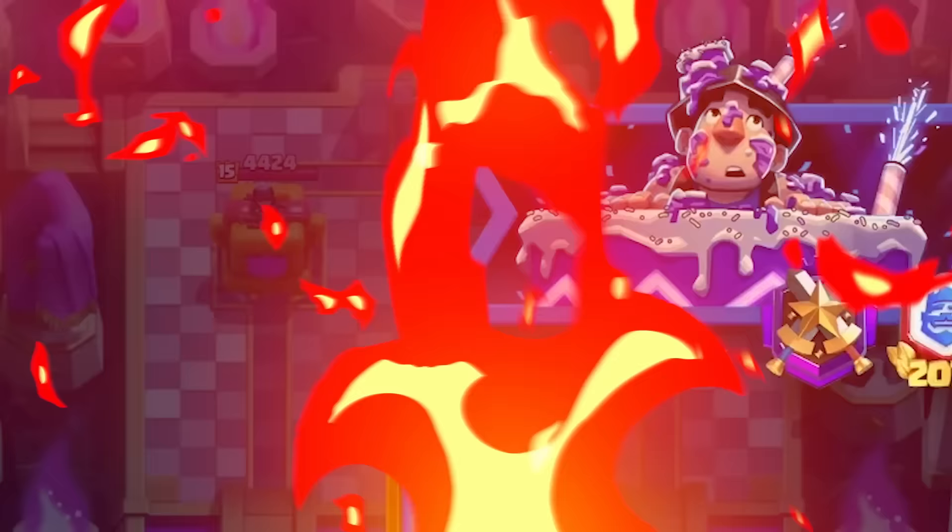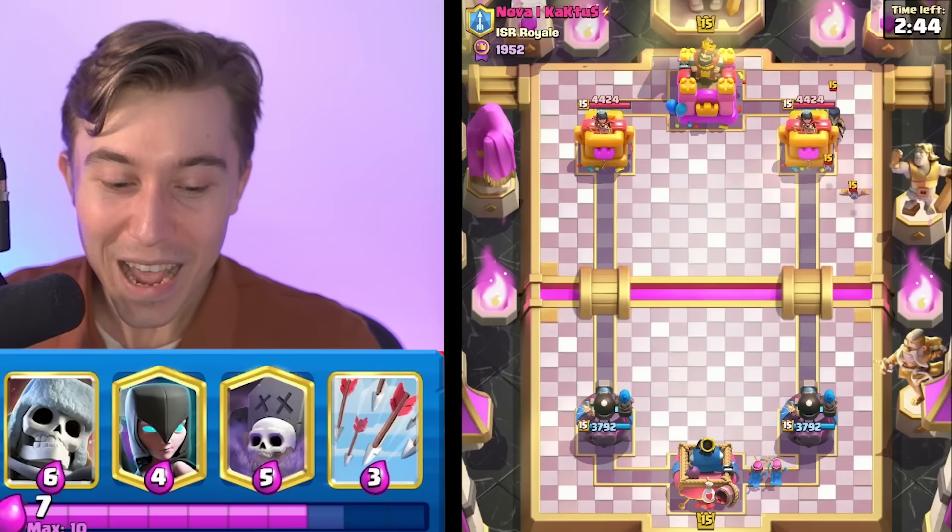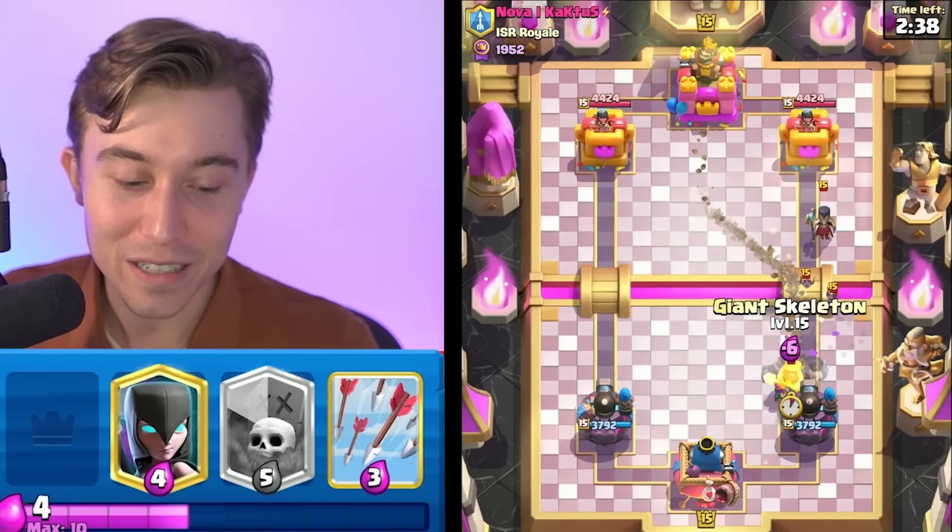This top 775 player in the world is ready to get wrecked by Graveyard. It's fun because Giant Graveyard adapted in the most malevolent way possible. Having the Giant Skeleton means your opponent can't break through — you actually have defensive utility in a deck that is usually meant to be fully offensive.